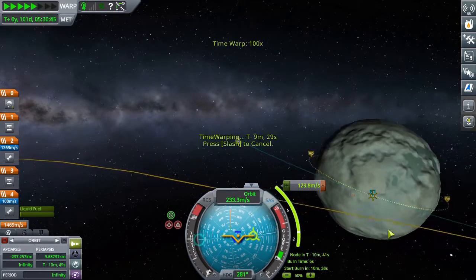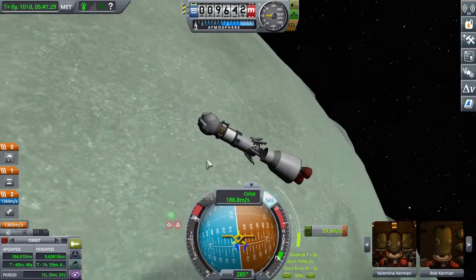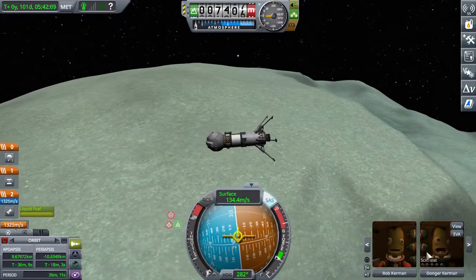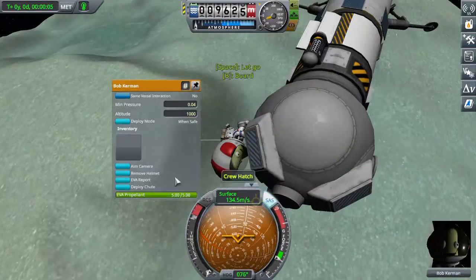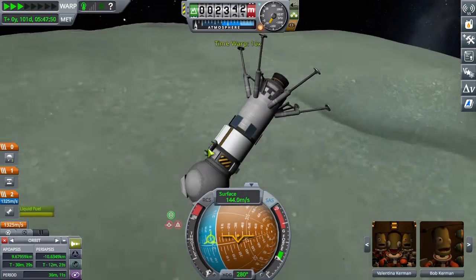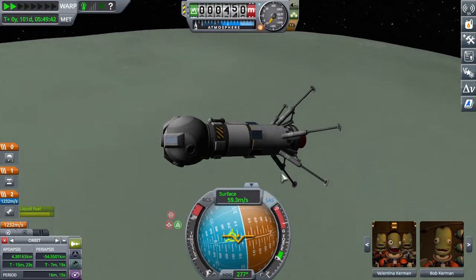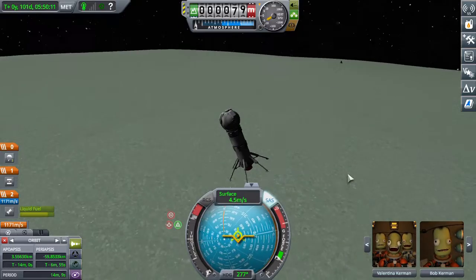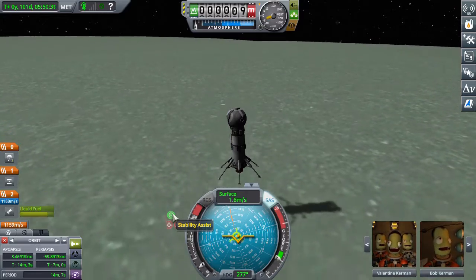Now I'm preparing to perform the capture burn to get captured at Minimus. And now that the landing legs are folded, you can see that I have six of them instead of the usual four, because I didn't feel like having my craft fall over — that's happened to me multiple times. I probably could have saved money by using three landing legs. I think you can land with three, I've never actually done it, but I would assume you can.